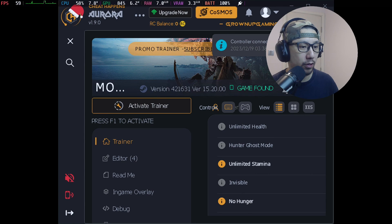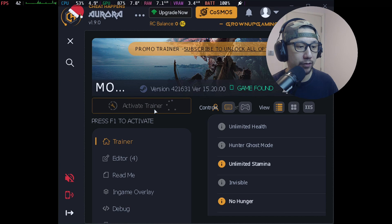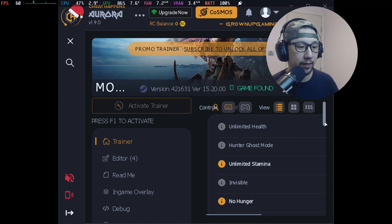Wait for it to load. You can see here it says 'Game Found'. If it can't find your game, then it's not working properly. Now that it's found, I'm going to activate the trainer.